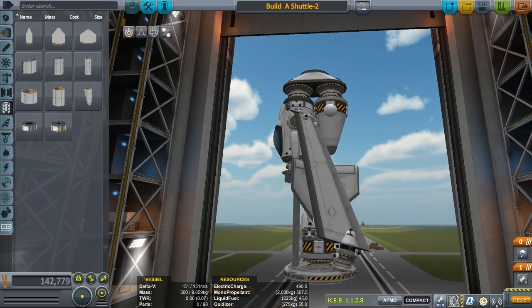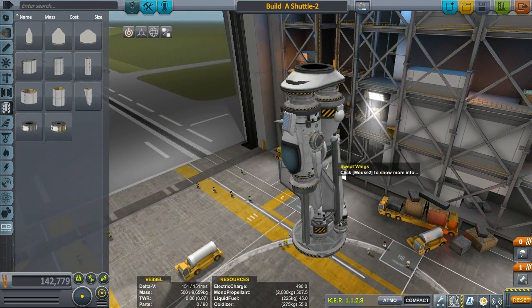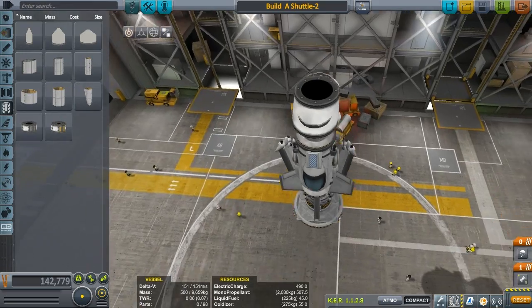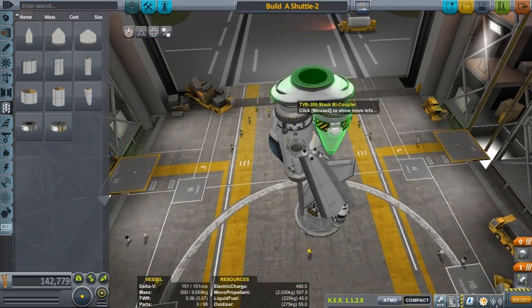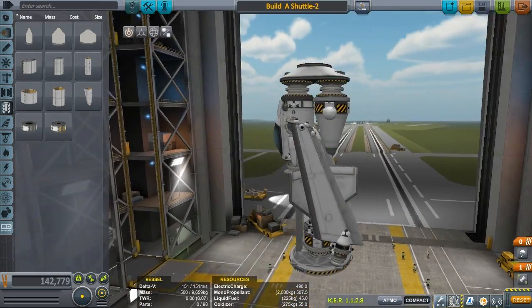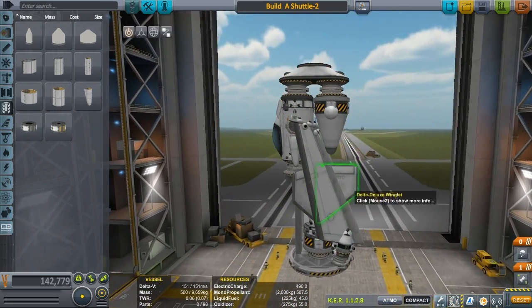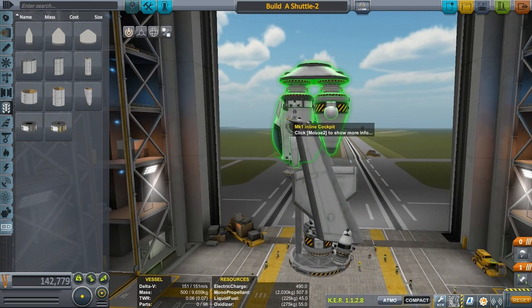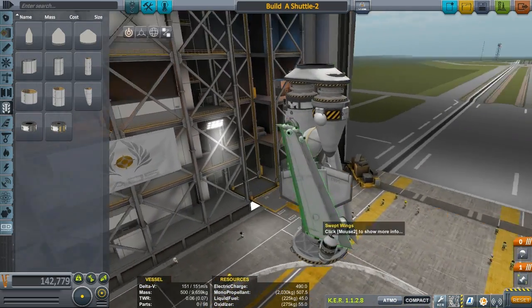I can already see some issues with this top piece and these wingy bits. You have to remember that nothing can touch each other. Nothing can touch the sides of the walls of the craft either, if it's in the cargo bay. Make sure nothing is touching, because if I start going in there and pulling parts off, it could throw the craft off because two parts are clipped into each other — and then when I undock, they're not clipped anymore and they start pushing everything around. Yeah, that's a recipe for disaster.